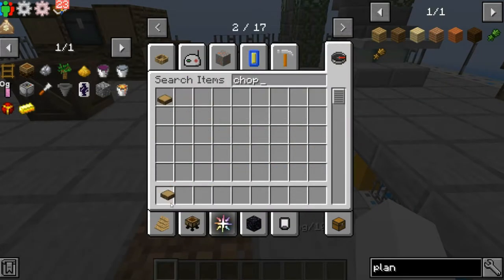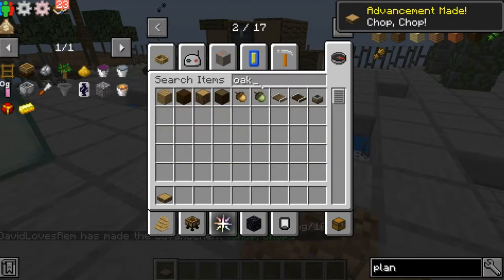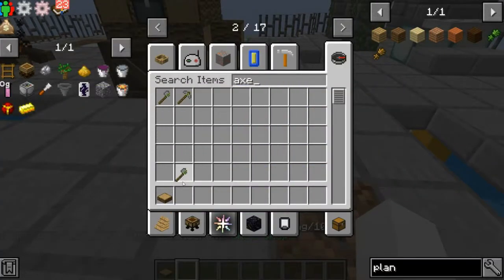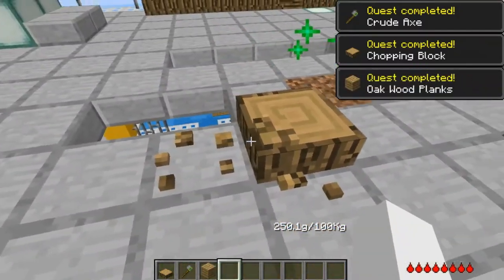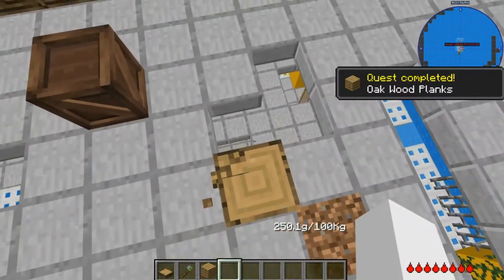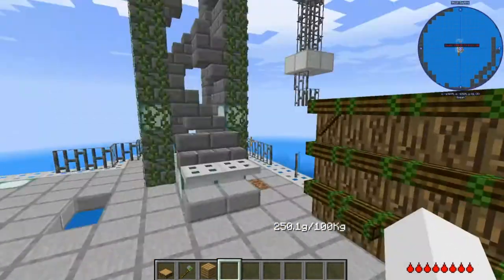So — chopping block. Place the oak wood on it, then grab an axe and right click. As you see, there's some dust around. This is not infinite durability, so it will slowly start shredding and breaking. Everything here kind of just slowly breaks, even the work table — but the work table is really durable.